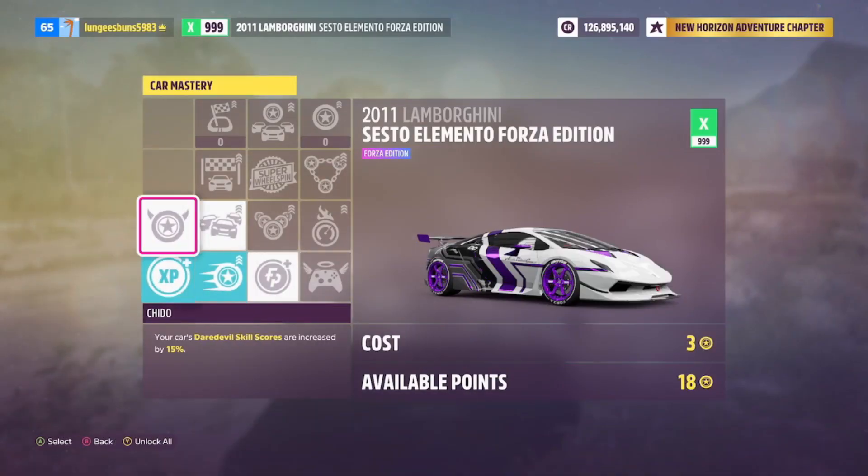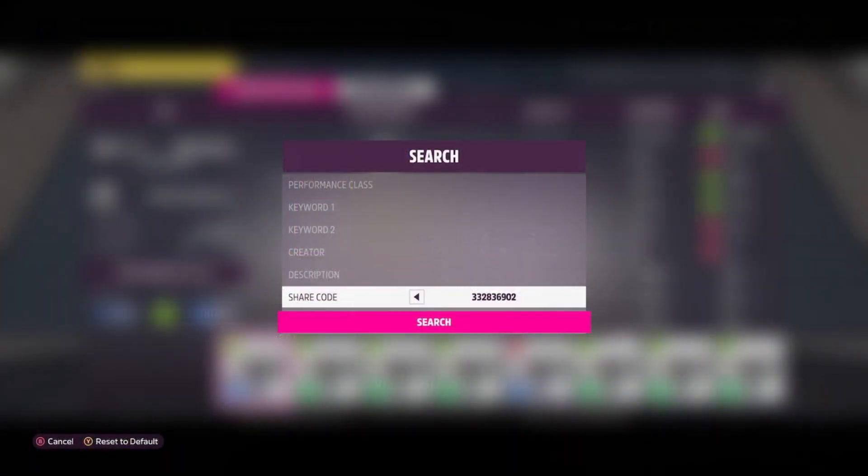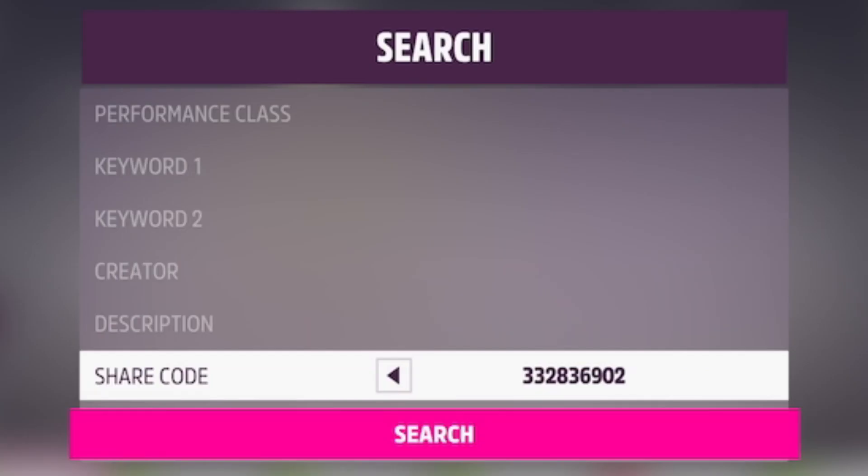First things first, go ahead and make sure you have the Lamborghini Sesto Elemento Forza Edition. You're going to want to go to your car mastery and upgrade everything so that you can earn the most skill points during your race. You're also going to want to put a good tune on the car.